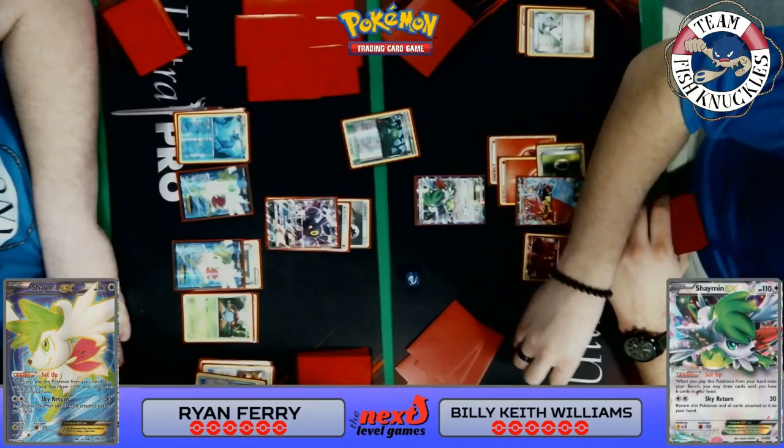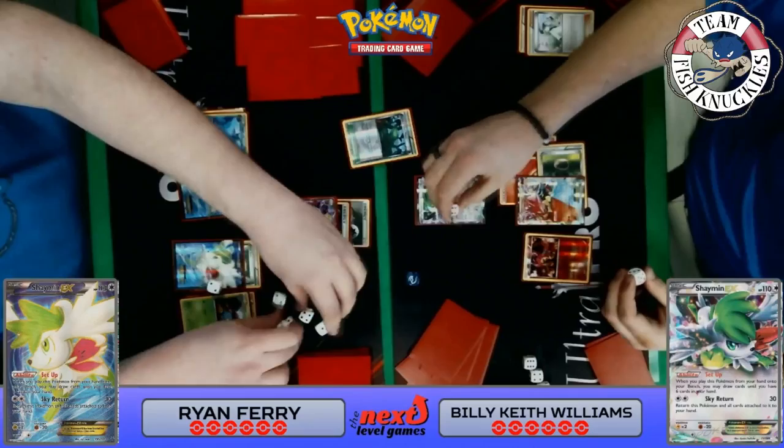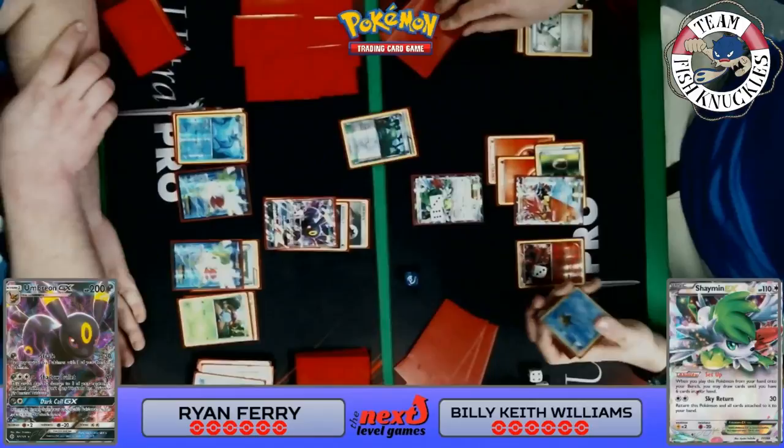Keith is about to do something — they're getting diced out. Ryan just attacked with his Umbreon doing 90 to the active and 30 to the bench.